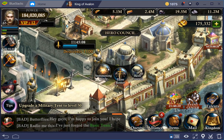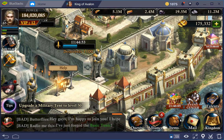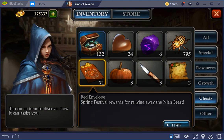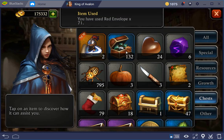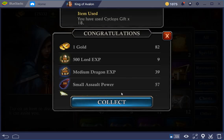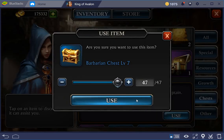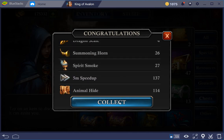After getting Arthur to three stars I switched back to transferring horns. Before doing that, let's first open the crates - I almost forget about that. I did open quite a few of these during the week. These also contain quite some summoning horns which is nice.